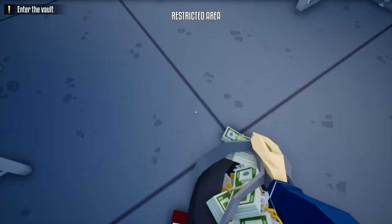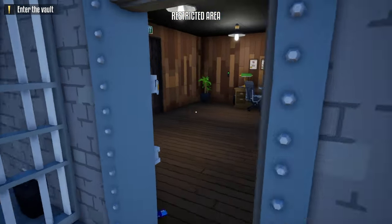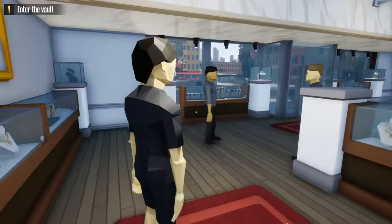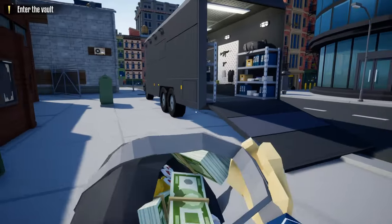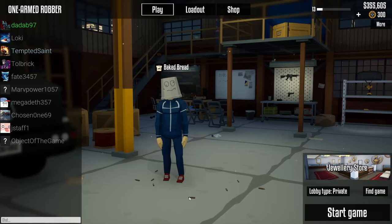All right. Pick it up. We're going to lose $1, but now we're going to run out as fast as we can. And we're going to walk right out the front door — cops aren't going to think nothing of it. Hey, excuse me, sorry. And just like that, we did that stealthily without killing anybody. We walked away with $62,000. And that's how you do a jewelry store heist without killing anybody.